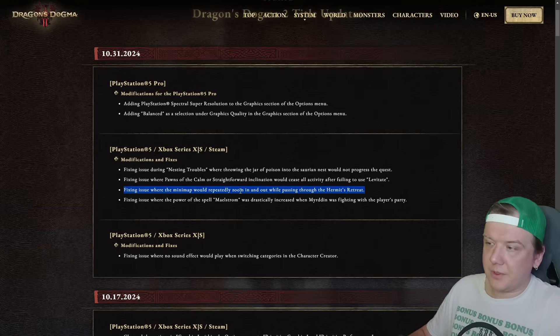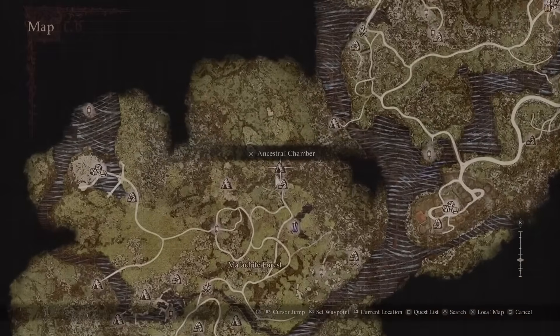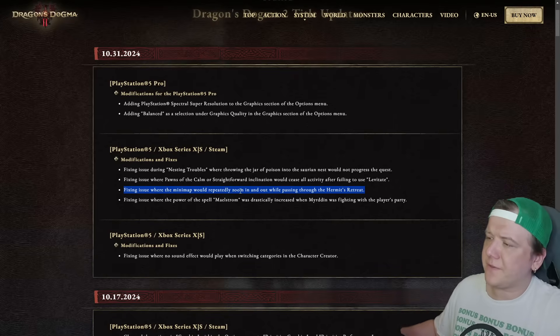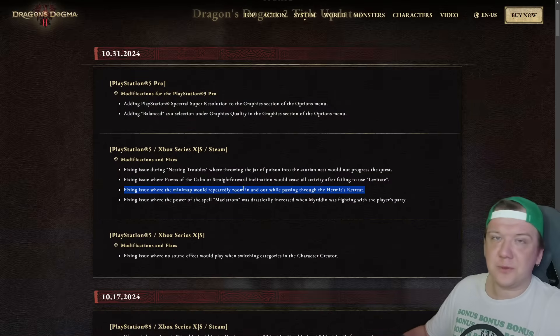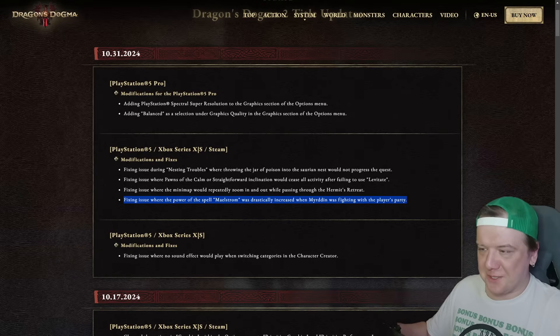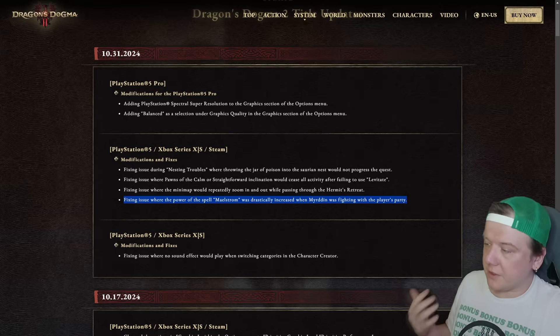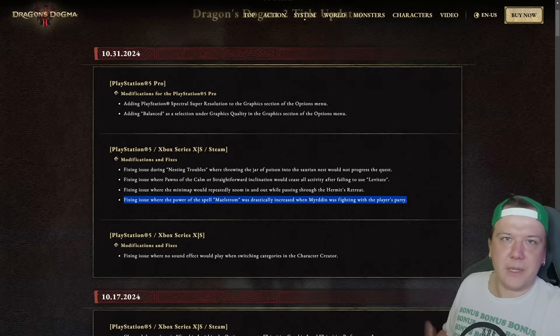Next, the issue where the minimap would repeatedly zoom in and out while passing through the Hermit's Retreat — an area in the ancestral chamber with an important shortcut connecting the elven village with Melv. I turned the minimap on to check, and it looks like it's all good. I strongly recommend turning it off at some point to make exploration more fun. The last all-platform fix addresses the issue where the power of the spell Maelstrom is drastically increased when Murden is fighting with the player's party. Murden is a snobby mage in the checkpoint rest town, and sometimes during a certain quest he'd become aggressive and wipe your party. It's not an issue anymore — go get him, Arisen.